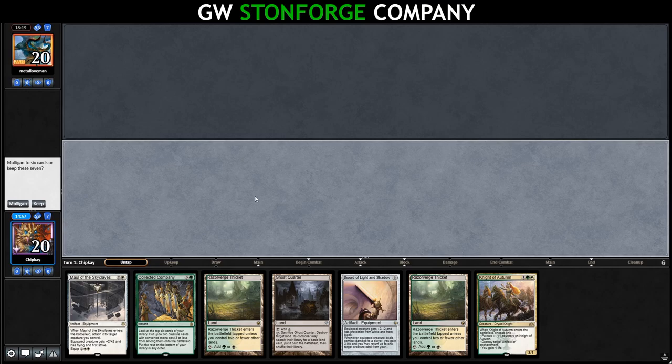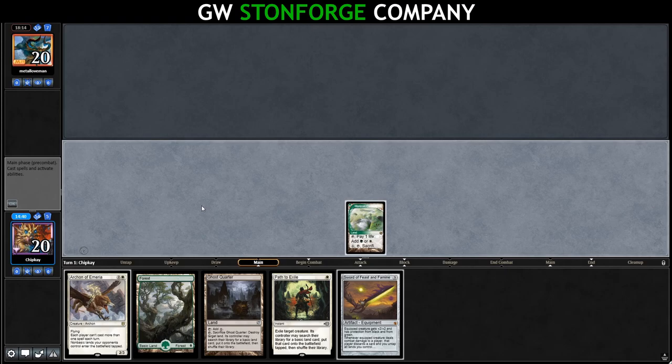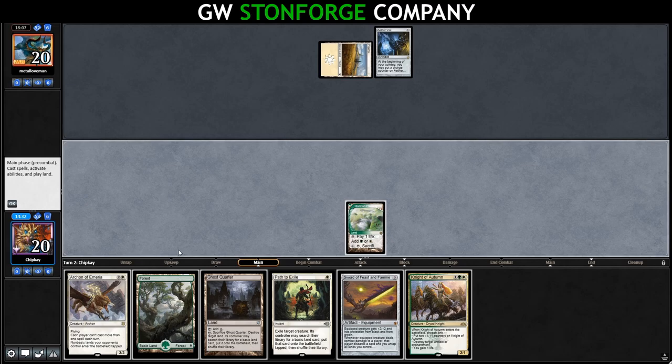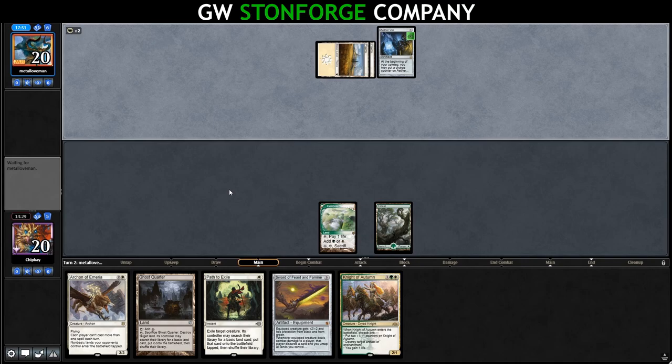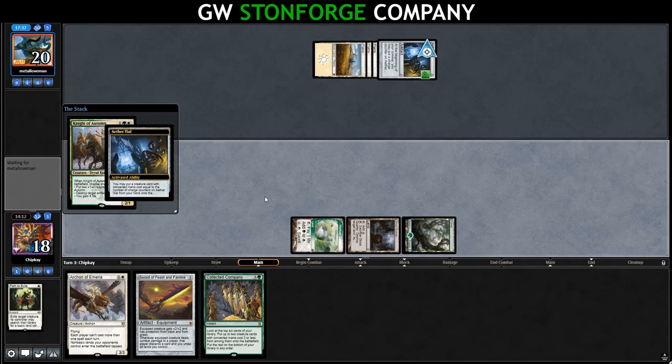We mulligan again to a hand with some interaction and keep. We lead on Horizon Canopy and pass. Opponent plays Plains into Aether Vial. We get a Knight of Autumn — that's good. We play a Forest and pass. They tick up the Vial, play Plains, and run out a Leonin Arbiter, trying to stop us from searching. I'll waste a Path on that — gives them a land, but that's okay. We draw Collected Company and play Knight of Autumn. They activate the Vial for Giver of Runes, so we just blow up the Aether Vial.